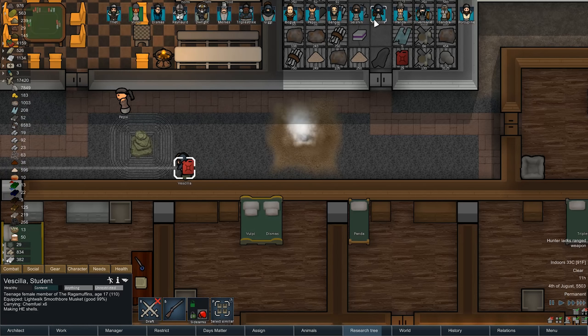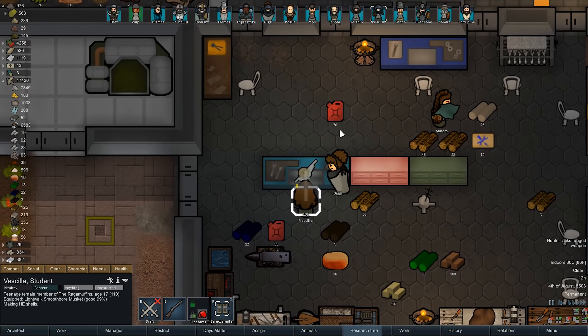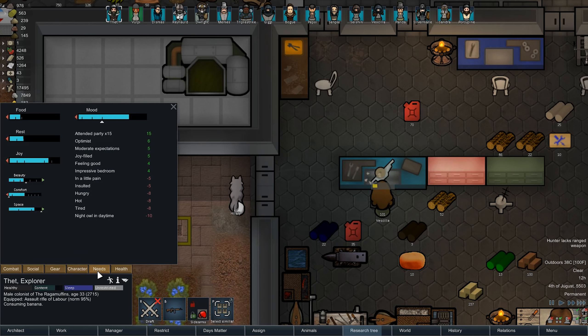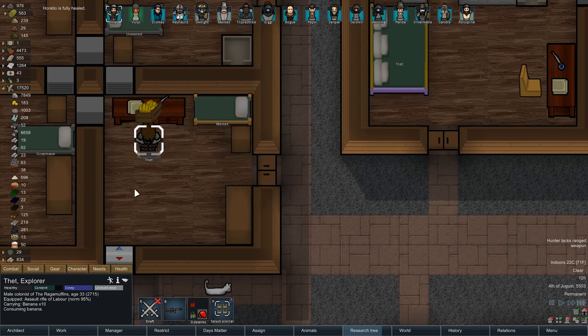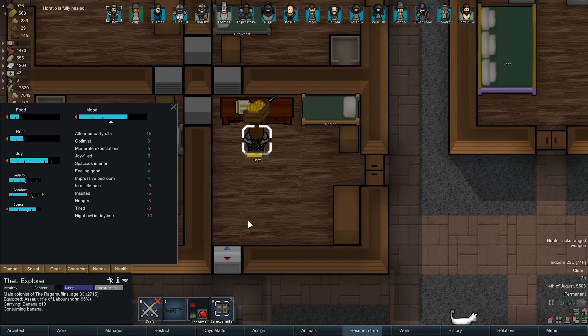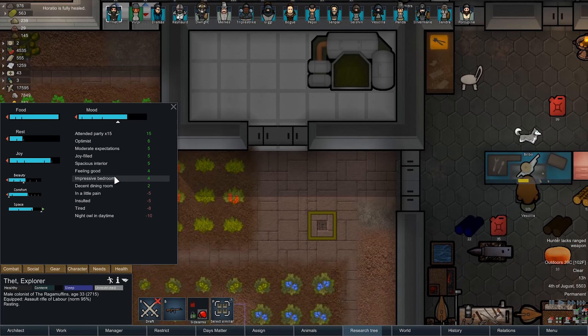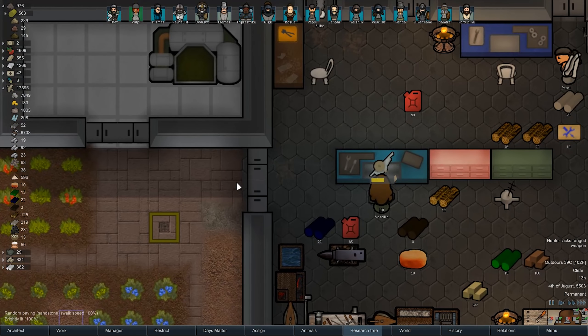Wait, was that Vassila? She's making high explosive shells. She's making them in bulk. Alright, clear prioritized work. I'm good to go. Go eat, go rest, eat a banana. Yes, that's how you do it right there. Does it give me a good thought? Not necessarily. Although eating in that bedroom apparently turned it into an impressive dining room.